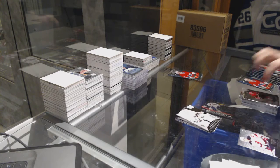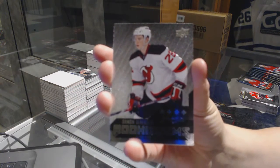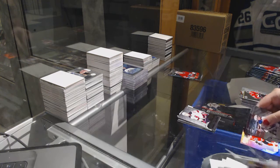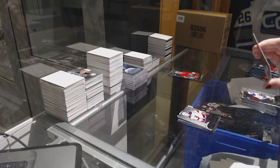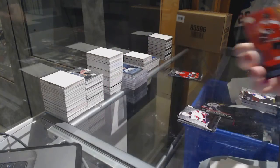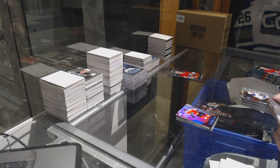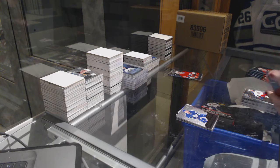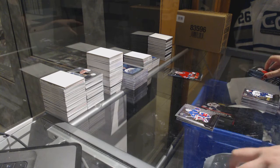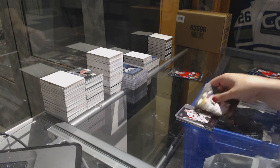We've got a Rookie Gems Quad Diamond of Damon Severson. We've got a Rookie Gems Triple of Braden Shen. We've got a Rookie Gems Triple of Greg McKay. Double Diamond of Mike Richter. Now we need a bit of punch in this box. Double Diamond of Craig Anderson.